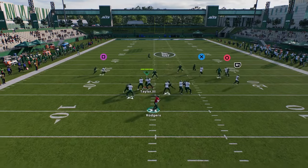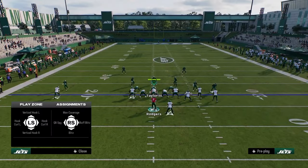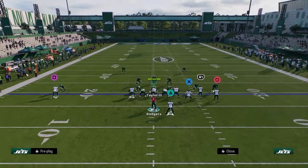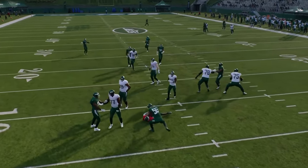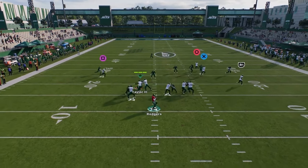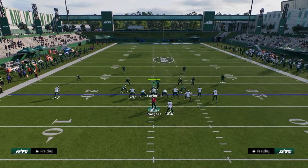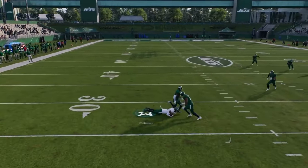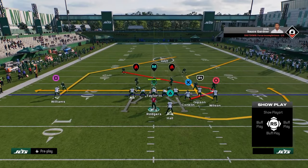Against man coverage, the main read is the backside in route or the tight end. Cover one robber might be the best defense in Madden 25. You can really bend the ball to the right and that tight end will normally beat man for you. On the backside in route, if he can get off press and get that inside cut, he'll beat man as well.